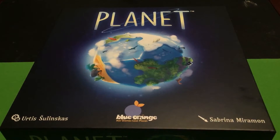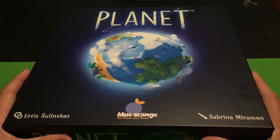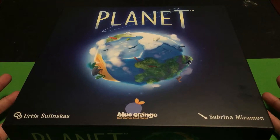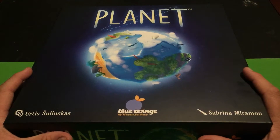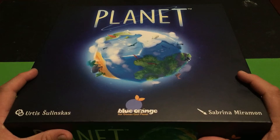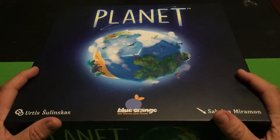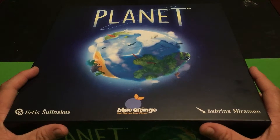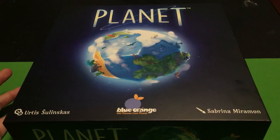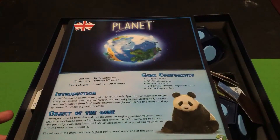Welcome back to another unboxing video. I'll be unboxing Planet from Blue Orange Games. I already did a how-to-play video on this a while back — one of the first videos I did, about a year ago. So if you want to see how this game works, go back and find that how-to-play video. But this is an unboxing video, so let's see what's inside — maybe you haven't seen this game from the inside out.